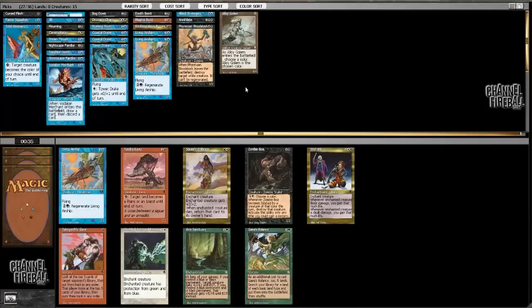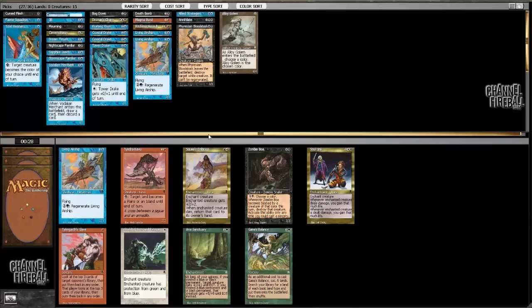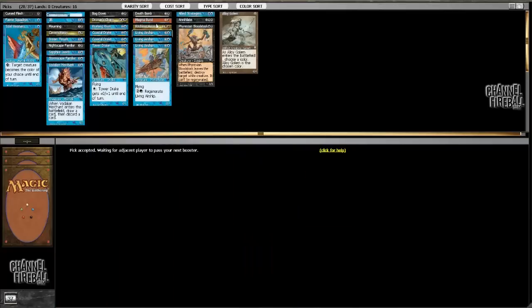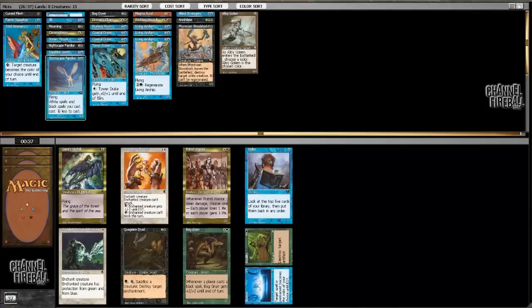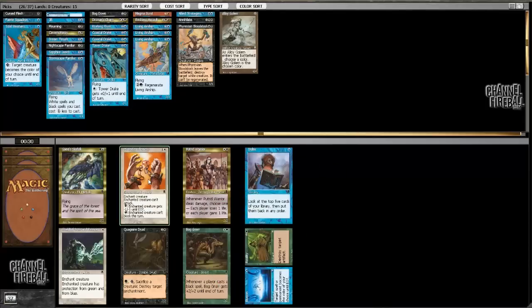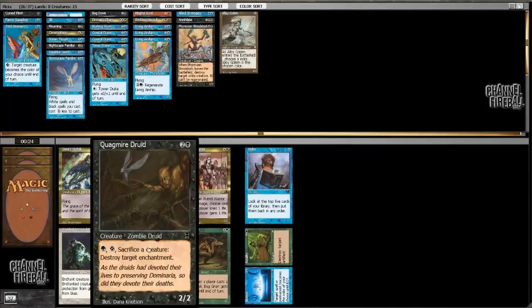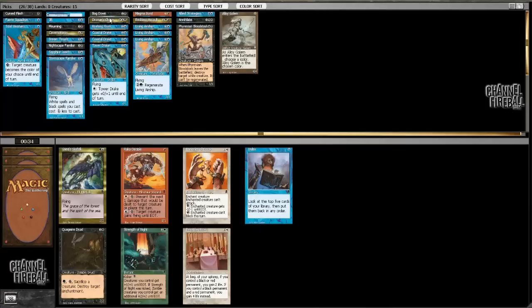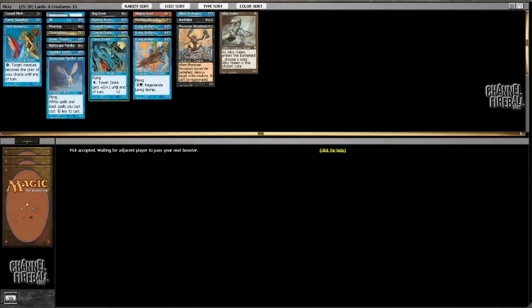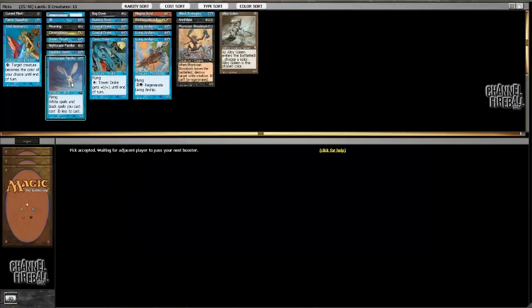I guess I can take another Living Airship. I could also splash — if I have a blue and a black permanent, give a creature plus five plus five. It's pretty sweet, but I'll just take the Living Airship. I'm not going to play all of them probably because it's a lot of four drops. Illusion Reality — no, this card is not good. Manacles Decay is the best playable; I'm not playing Quagmire Druid. I'll just take the Manacles — I've got a couple if I want to side those in against something large I can't deal with otherwise.